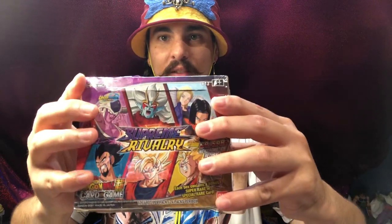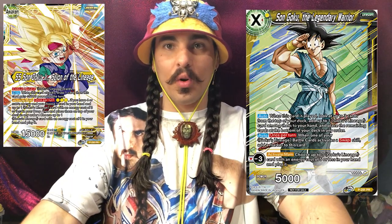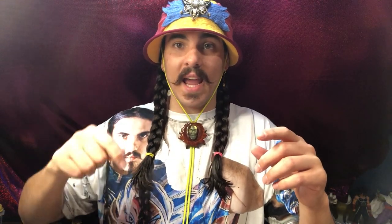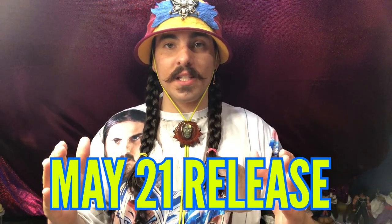This is set 13 of the Dragon Ball Super card game Unison Warrior set for Supreme Rivalry. These boxes are going to be available today for pre-release. Today is Friday the 14th of May. You can go to your local gaming store, get a booster box of these on pre-release, get the pre-release materials that come with the booster box to get that awesome lineage leader and the amazing Unison if you go to your local gaming store and buy these on pre-release. Pre-release is running in the U.S. and in the EU starting today the 14th of May until next Friday the 21st, which is the official release of set 13 of the Dragon Ball Super card game, also known as set 4 of the Unison Warrior block.